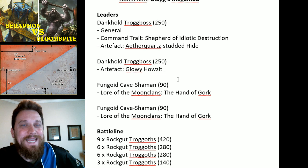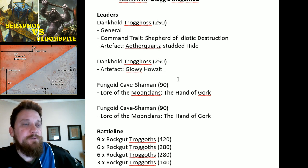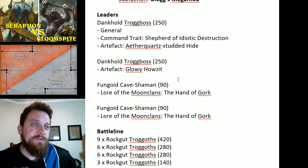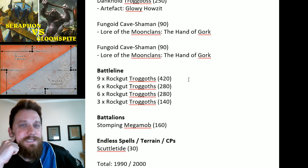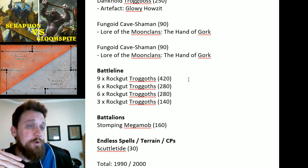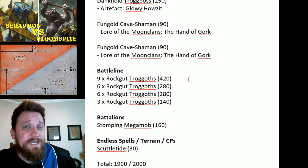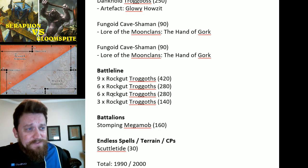He's also got two Fungoid Cave Shamans — both took Hand of Gork — just to double-dip and make sure if I kill one he still has a way to teleport. These Cave Shamans can also cast two spells and generate extra command points. For battleline he took a giant unit of nine Rockguts — pretty nasty with three damage normally, but in Coalesced it drops to two, so I'm instantly reducing his army's damage potential. He's also got units of six and three Rockguts.